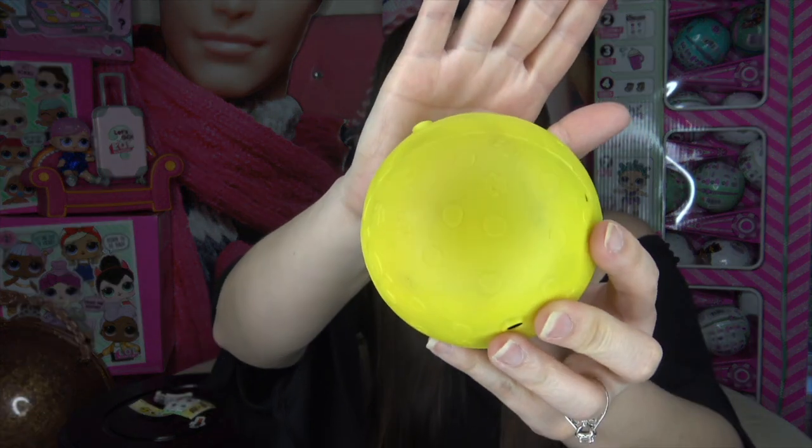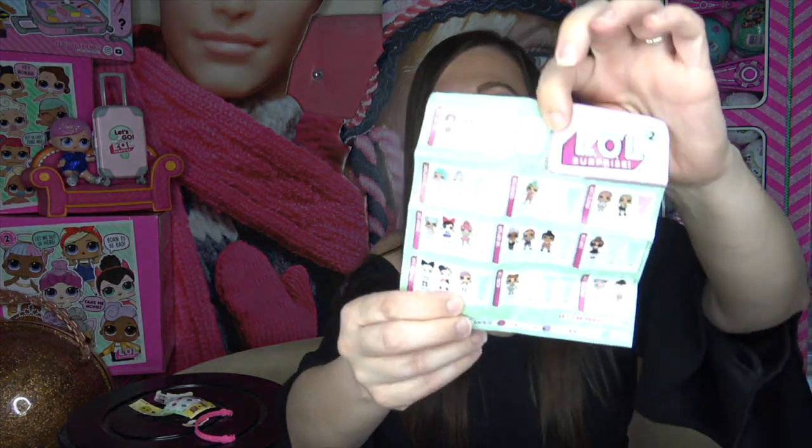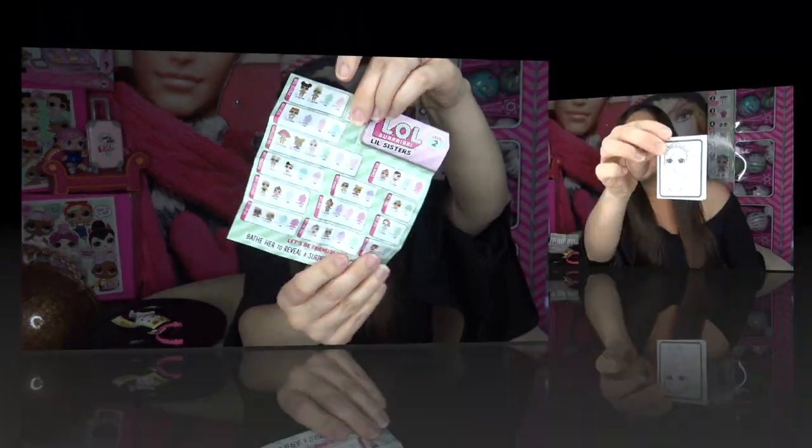Now we've come to our LOL Surprise ball, and I'm super surprised because I think it is a fake LOL Surprise pets ball. The ball is yellow and it actually has paw prints printed on it. Let's pop open this ball — inside we have a pink handle and then we've got our checklist. On this checklist it is a fake LOL Surprise checklist — we've got one, two, three surprise bags and a bunny ear headband.